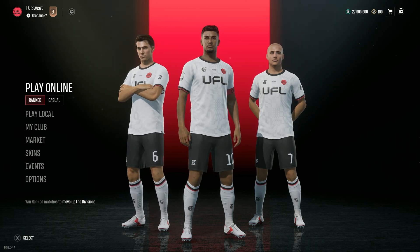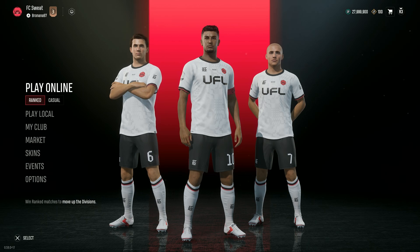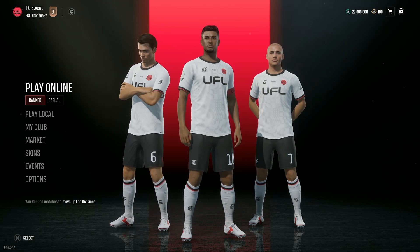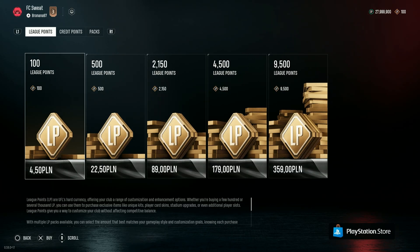Hello, in this video I'm gonna show you how to buy leak points and credit points in UFL. If you wish to spend some real money on leak or credit points, you can quickly press R3 or right analog stick on your controller in order to open the store.